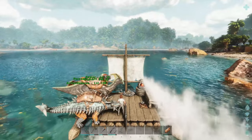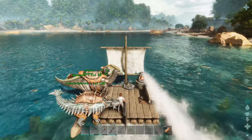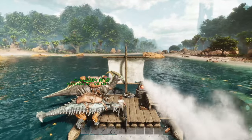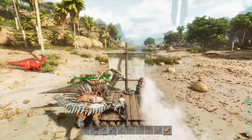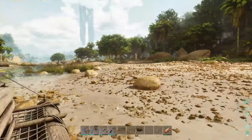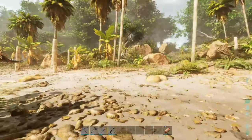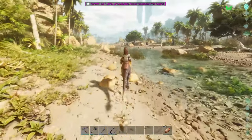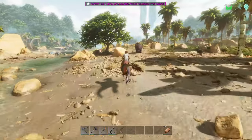I did say I'd head inland, and I will, but I think I need to get a flyer as well. So the goal this episode is mostly working on getting a flyer of some kind. Getting to an argentavis would mean heading to carnivore island or the snow biome, and both are on the other side of the map. So I'll head inland just a bit and see if I can find a high-level pteranodon to tame.